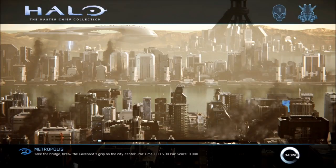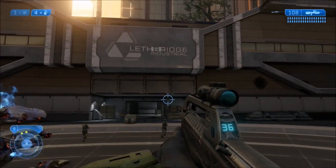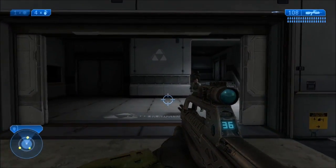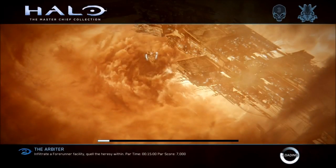The third terminal is located on the level Metropolis. Once you've cleared out all the enemies in front of Leth Bridge Industrial, when you're chasing after the scarab, you're going to go inside the building. You're going to ignore that guy, and your terminal is over here right behind these crates.